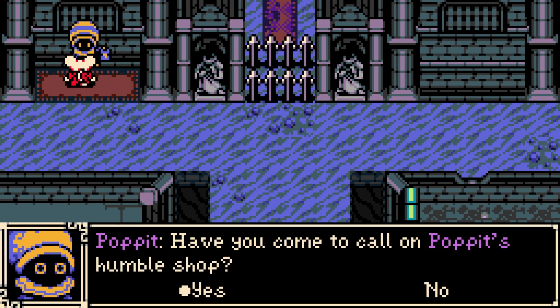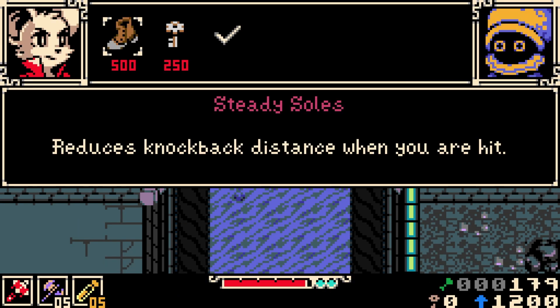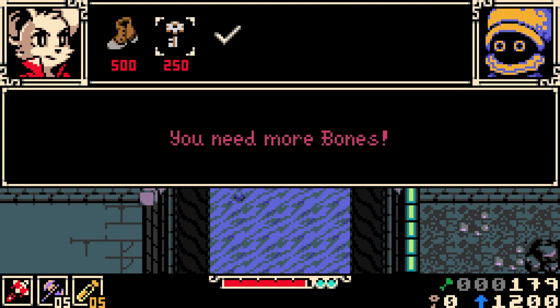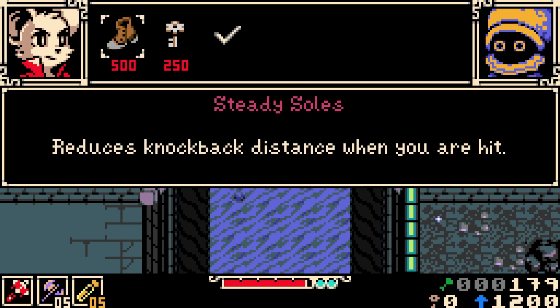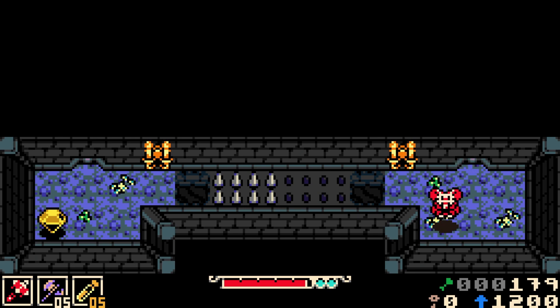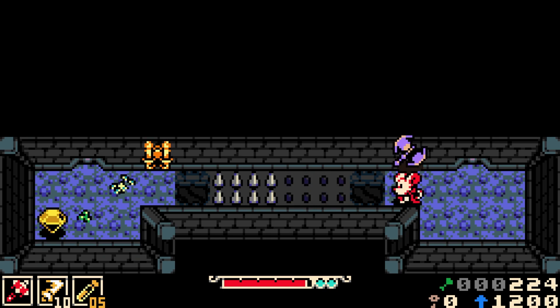Right now I have the Volt Hatchet equipped. It's used just like a Castlevania axe — it has an arc to it, so you have to figure out how far away from an enemy you are. It works better for airborne enemies. It also does some AOE — when it hits the ground, it does a cross-shaped electric attack.